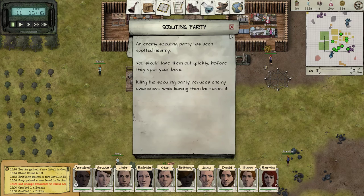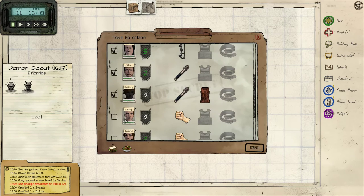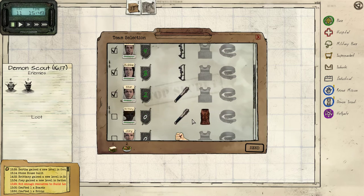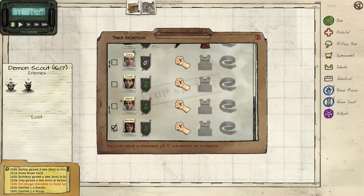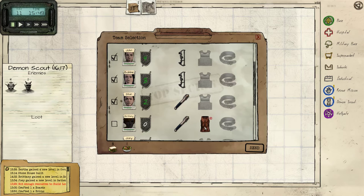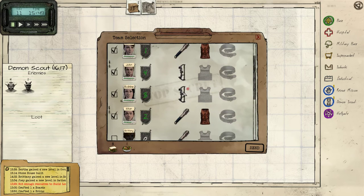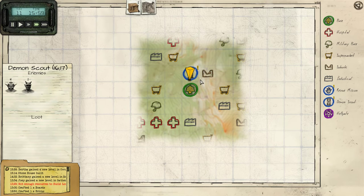Scouting party — an enemy scouting party has been spotted nearby. We need to get rid of them: four Imps, one Minor Demon — nothing terrible. We'll send our regular party. Actually, I should be taking Glenn and Bertha because they have some combat skill. But I couldn't take any more people, I already have five. All of our melee people have Leather Vests and our ranged people have bows. We also have one extra crossbow finished — let's give it to Glenn. Let's give these clubs as well, just before I forget.